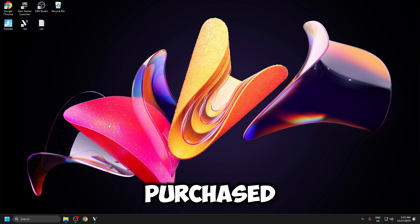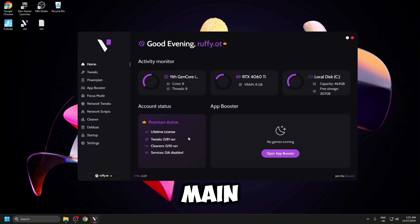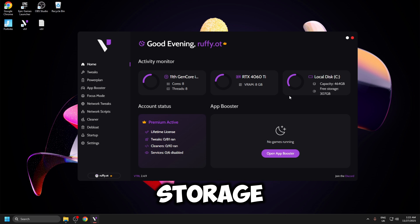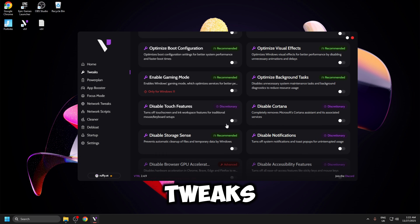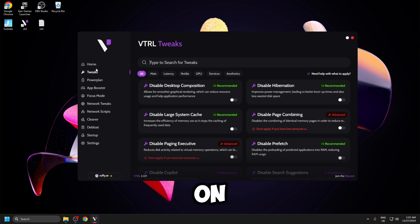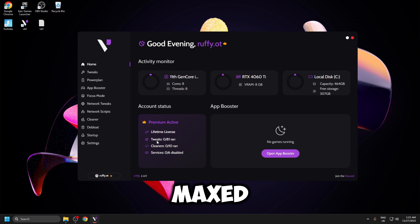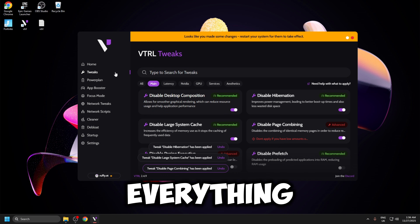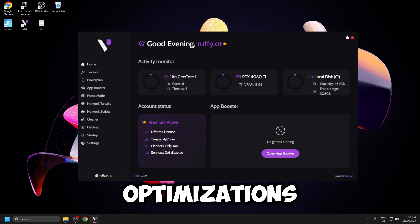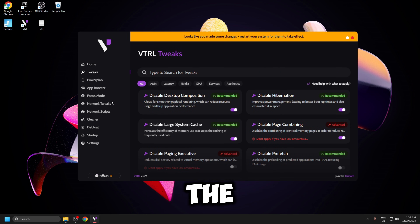I've just gone ahead and purchased VTRL. If we open this up, we're on the main page — it shows our CPU, GPU, and storage. Right here it shows us all of the tweaks we can do with the premium software. If we head over to the left, we'll see all of the tweaks inside here. I'm going to be doing absolutely everything on this left-hand side so that the tweaks are fully maxed out. To apply the tweaks, all you need to do is click on the tweak — you literally just click it and it applies. We're going to be doing this for every single one.